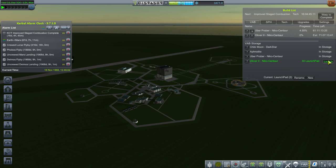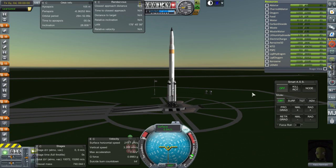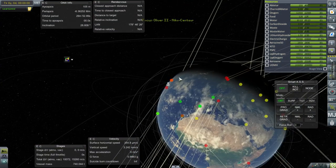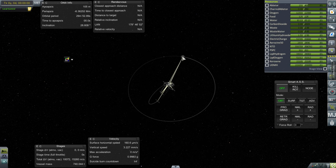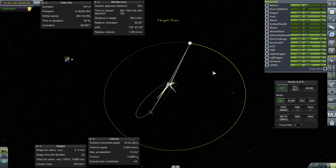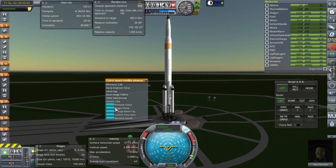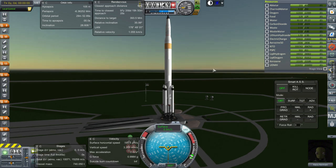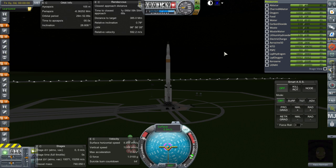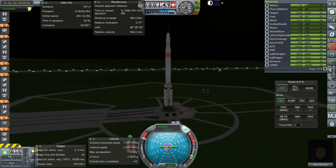We'll start off with the Oliver 2 attempting to go to the moon, and then we will launch the Uber Probers to Mars. Here goes nothing. We're removing Bill — let's go with Kazu. What's our situation with respect to the moon? I want to be able to plot a free return, so it'd be nice to have relative inclination minimized. There's electric power draw — let's make sure the clamps are pumping. We'll time-warp until the relative inclination is at a minimum.